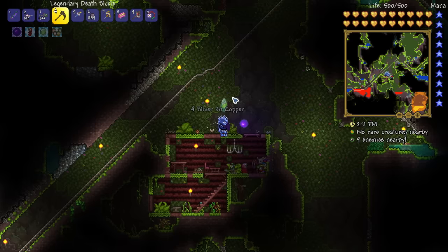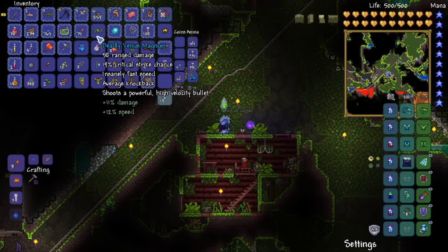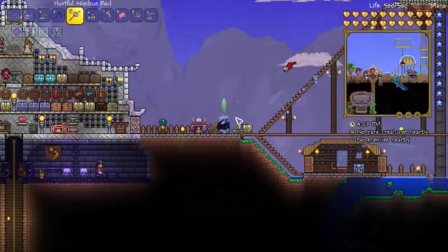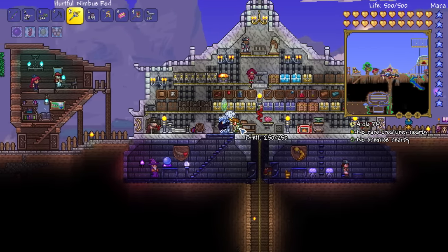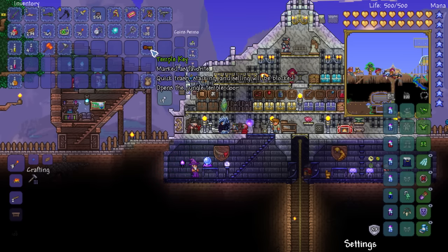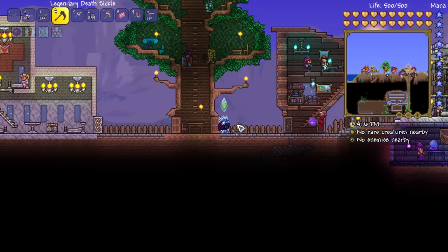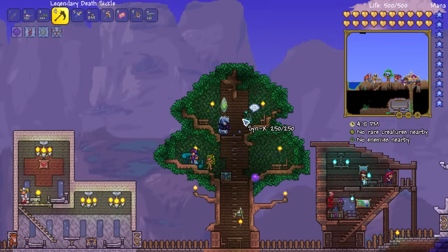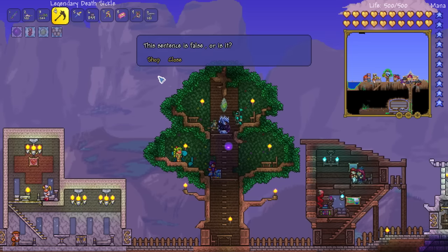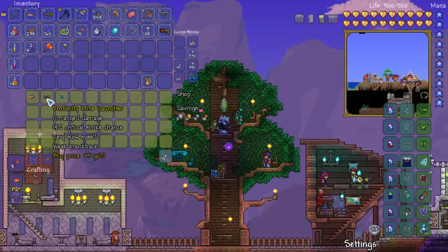I think I fought Plantera enough times so let's head back to the surface and see what else is going on. I'm back at the surface and did a little bit of putting items away. I want to make sure I take a temple key with me for later. Let's check out the Cyborg who has taken over this tree - Sinx.